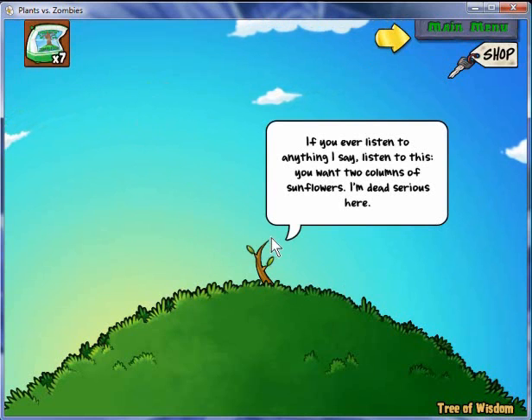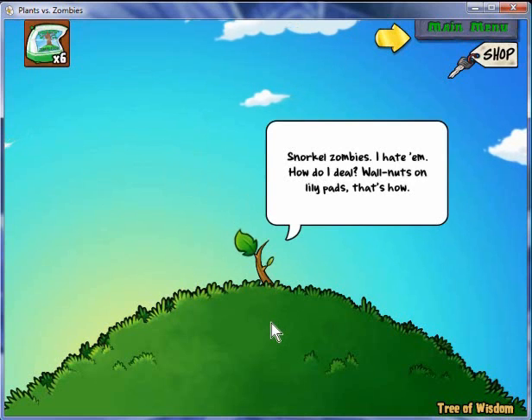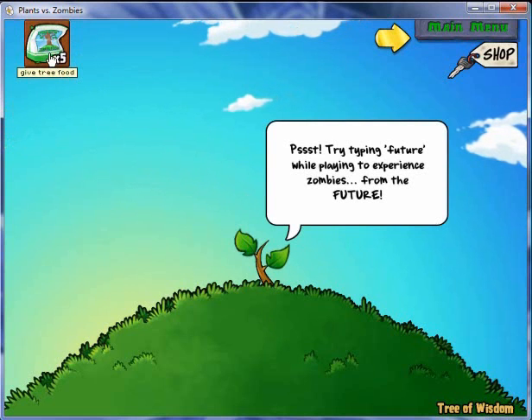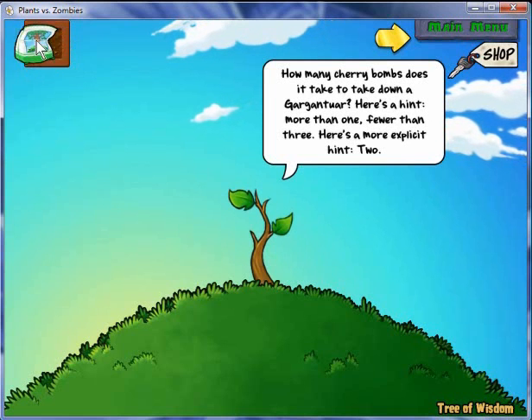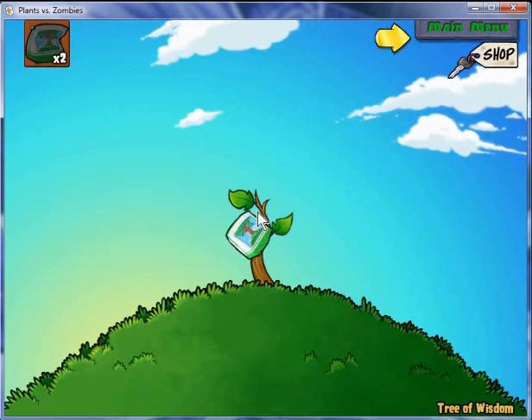It usually gives tips for about the first 50 feet. For example: if you're listening, two columns of sunflowers — I'm dead serious. Snorkels — obviously you hate them; walnuts on lily pads deals with them. It will keep giving you information about future zombies and other tips. Basically, it gives information until you grow to about 50 feet, and then it will rarely give you anything new.